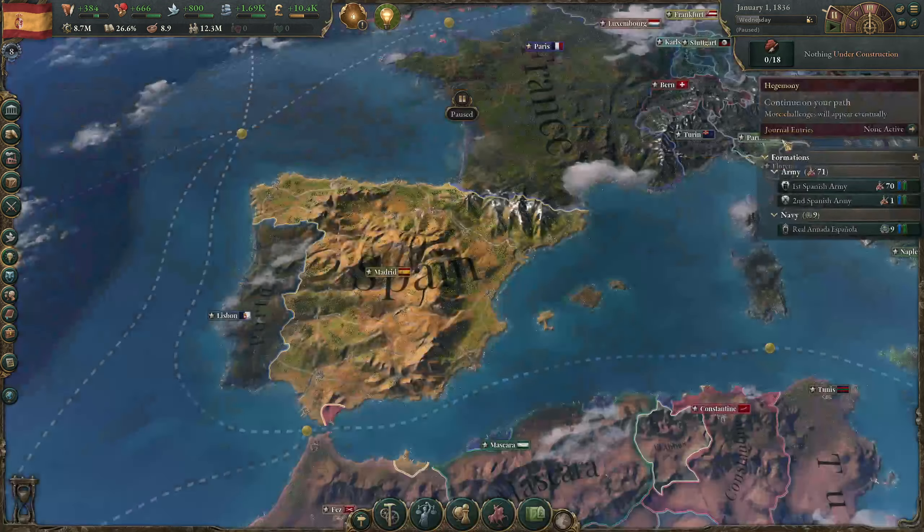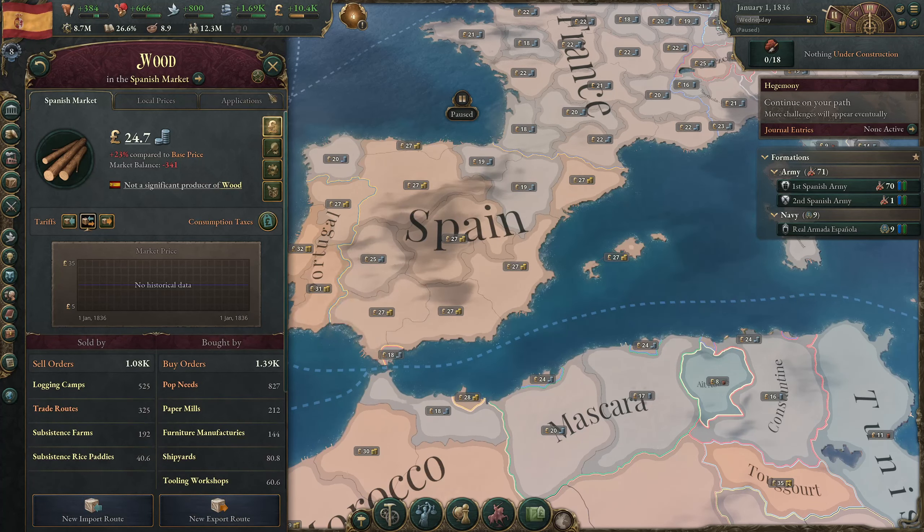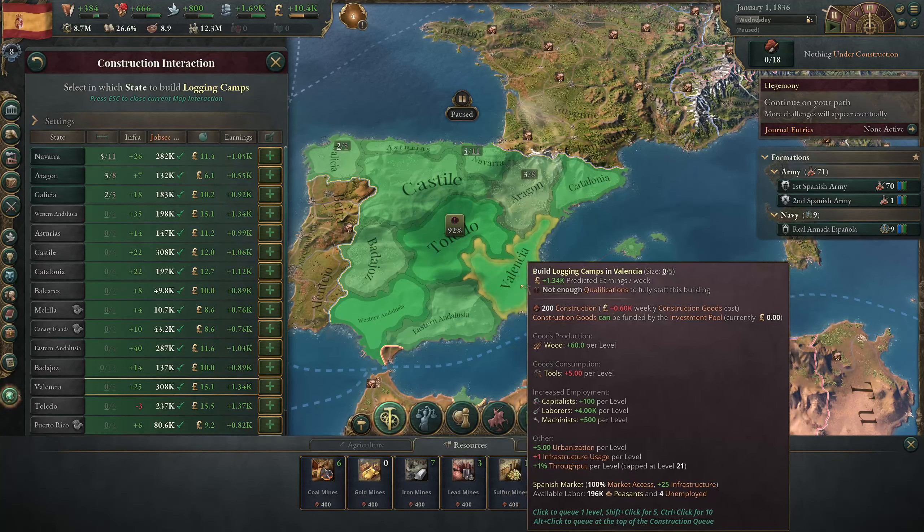Let's take a look at our economy and our market to see what's out of balance. We have a big deficit for wood and grain. As far as our buildings go, we're still using wooden buildings - we're going to want to switch those to iron frames. But first we're going to build some logging camps. Local prices for wood are really high in Castile, Toledo, basically everywhere except Aragon, Navarra, and Galicia.